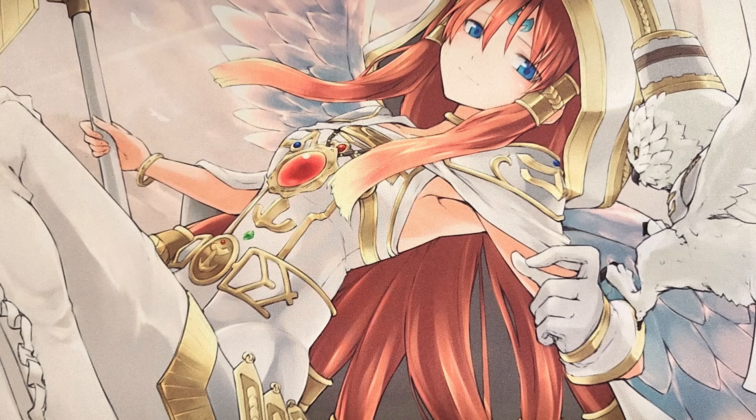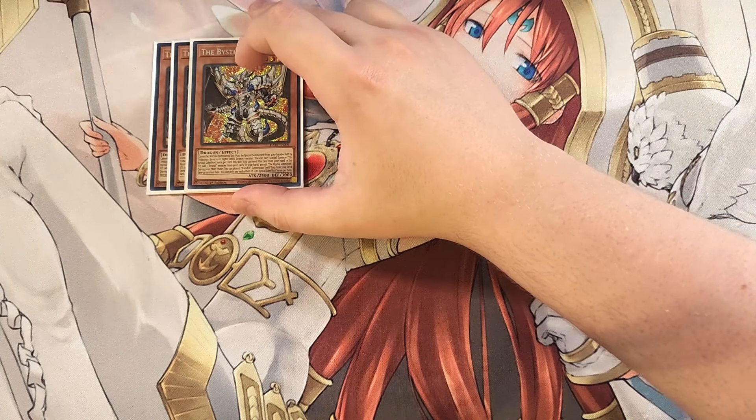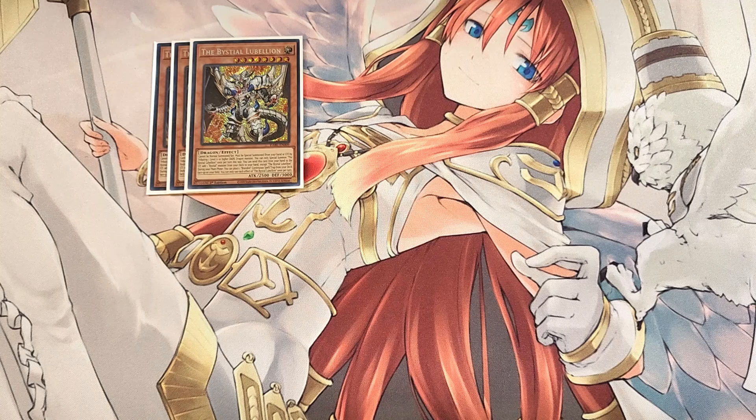For the other engines, we start with the Bastille package, beginning with three copies of Lubelion. Lubelion is really good as a three-of: you can send it from your hand to the graveyard to add another Bastille monster from your deck to your hand, searching cards like Magnumut or Druid's Wyrm. Also, if it's in your hand or graveyard, you can banish a level six or higher dark dragon monster to special summon Lubelion. During the main phase, you can place a Branded continuous spell or trap from your deck face up in your spell and trap zone — we're always going to put Branded Regained on our side of the field, especially with the amount of light and dark monsters being banished.